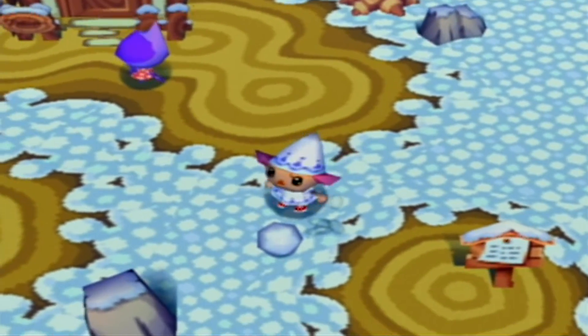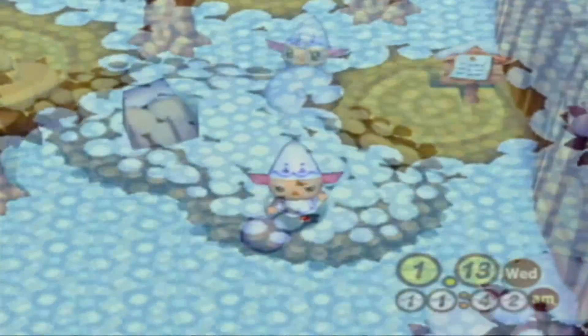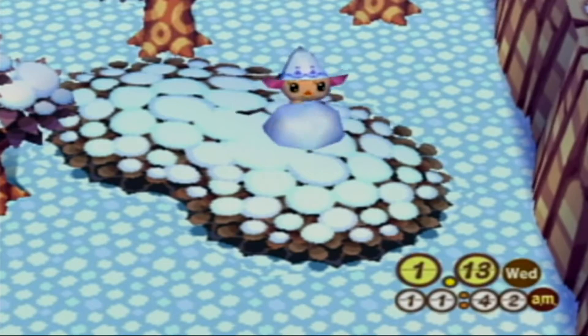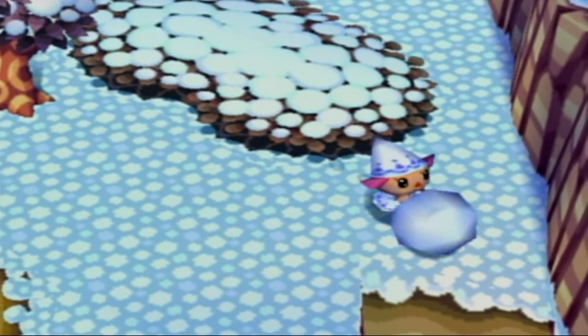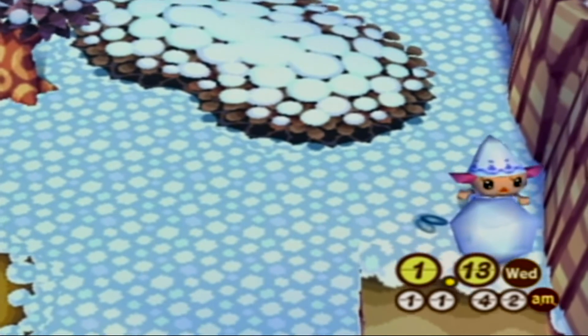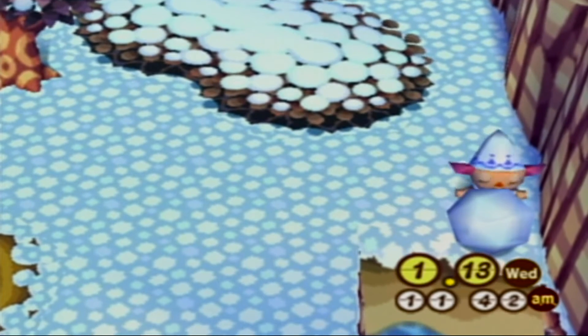To begin, you'll want it to be winter in your town. Wander around town looking for a snowball and roll it down to either far side of the beach. Don't worry if it gets destroyed or falls into the river — there should be another one around town somewhere. Once you get it down there, roll the snowball as close as you possibly can to the edge without pushing it into the water.